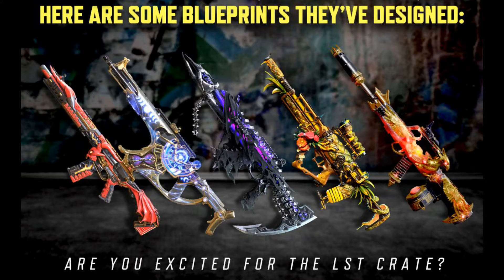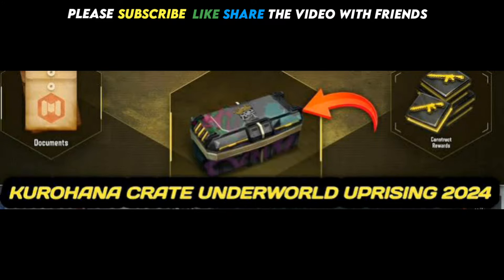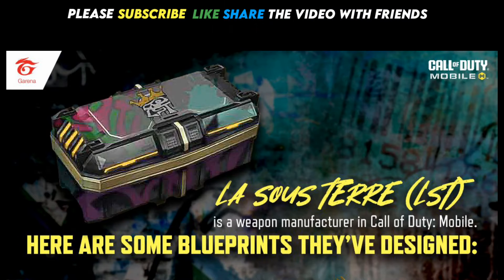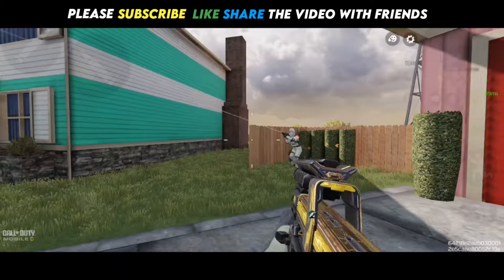Here are some Legendary weapon designs by LST Elite Mission Underworld 2024. Get to Legendary and exchange medals 6 times to receive a free Legendary weapon designed by LaSue Terra. The crate unlocks in Season 0-6-20-24. Which weapon do you think is inside the LST crate?